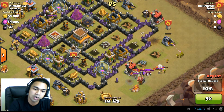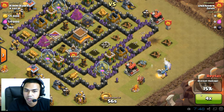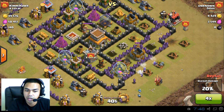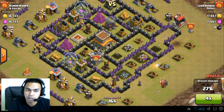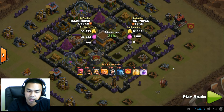Now the clan castle troops are coming out to kill the clearing troops he was going to use after the hog riders killed the defenses — but that was not meant to be. He's only got those left and the rest of the raid is a failure. Well done Kimmy for a good defense, and bad luck Unknown — better luck next time.